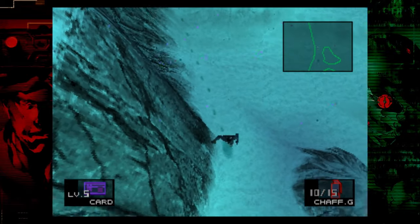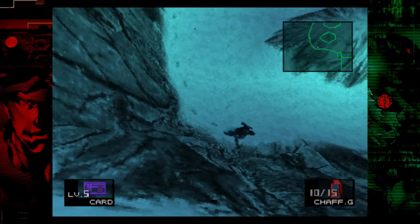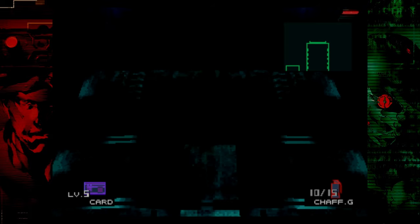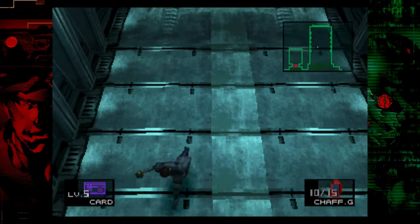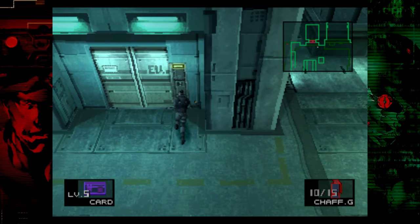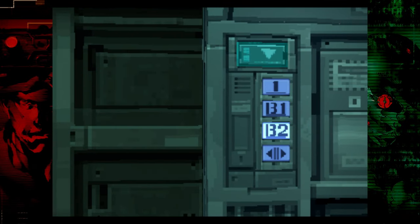Go around that gun camera and hug the wall as best as you can to avoid all the claymores. It takes a little longer than just cutting down the middle, but I feel like it's way easier. Once you're inside, you don't have to worry about the lasers anymore — just beeline it right to the elevator. Go down to the B2 armory level. This is another point I like to save every single time.